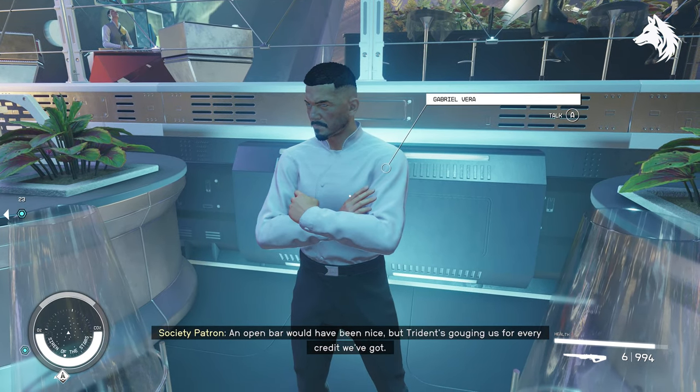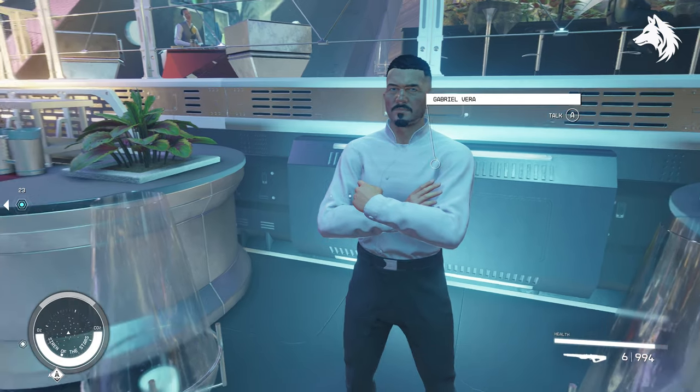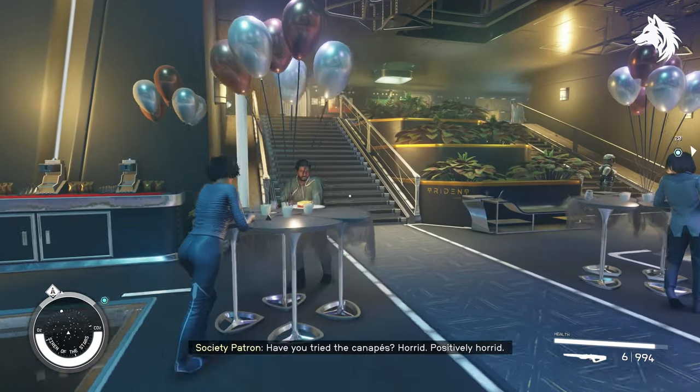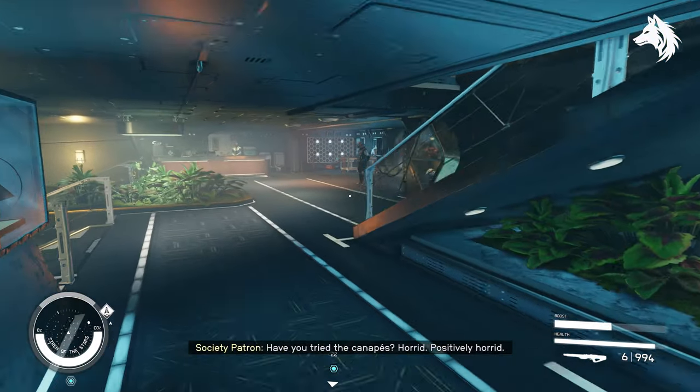For the Breaking the Bank mission, you can get Dombrowski's Embezzlement Scheme evidence by talking with him and then paying him for evidence. You can also get the Request Denied evidence in the captain's quarters on the second floor of the Sot of the Stars.